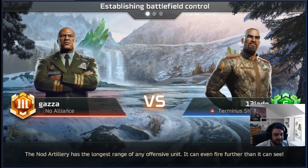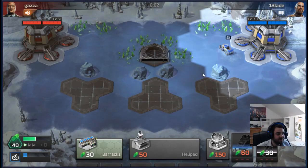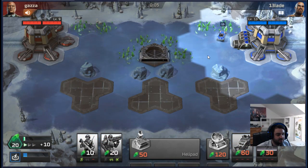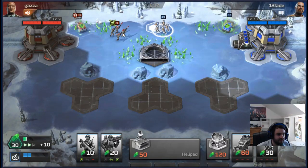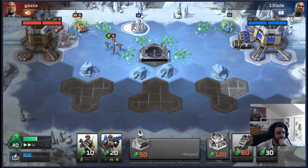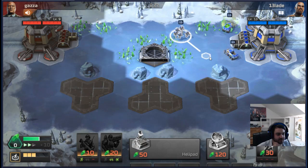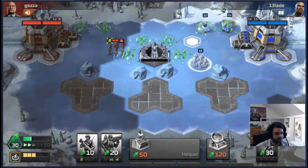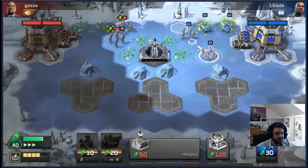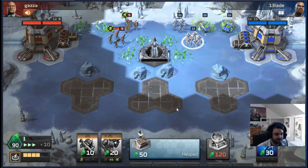First game against Gazza. We're going to open Harvester and then go Rifles to scout, see if we're getting rushed, and to contest pads to stall the game out. He has missiles going for our Harvester — we intercept those pretty easily. We're not going to make another unit here because he opened missiles and we have rifles; we can go straight into second Harvester. Our opponent is not charging the pads — that's ideal for us. We're very happy every time this is stalled. We have two harvesters and he has one, so we're very happy with how this is going.